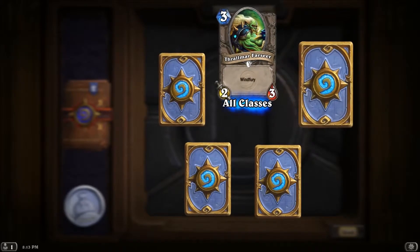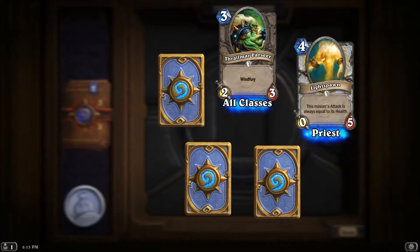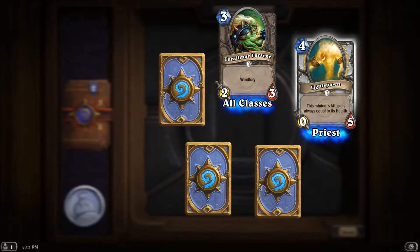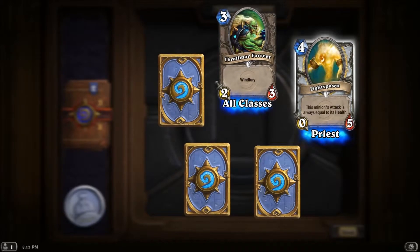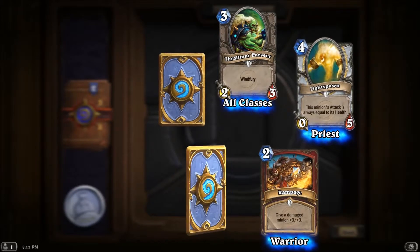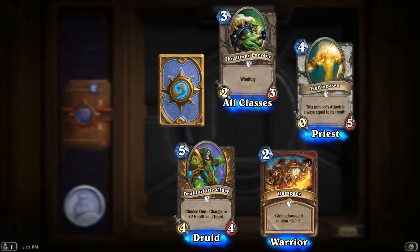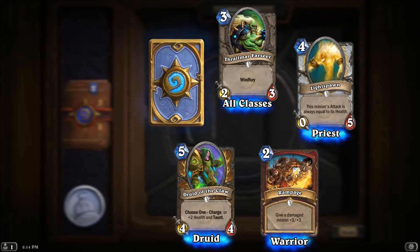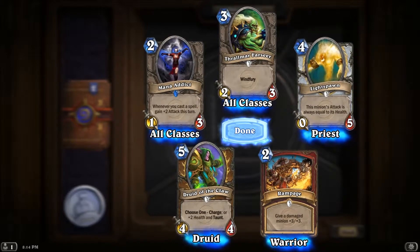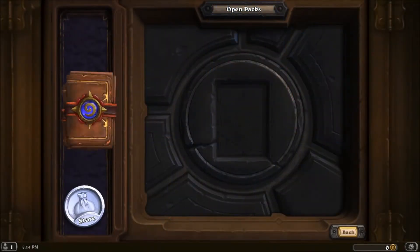Pack five. Thrallmar Farseer — windfury, so windfury gives you two attacks a turn. Lightspawn — this minion's attack is always equal to its health, that's kind of cool. Rampage — give a damaged minion +3/+3. Druid of the Claw — choose one: charge, or +2 health and taunt, very cool. And rare: Mana Addict — whenever you cast a spell, gain +2 attack this turn. That seems a little powerful.